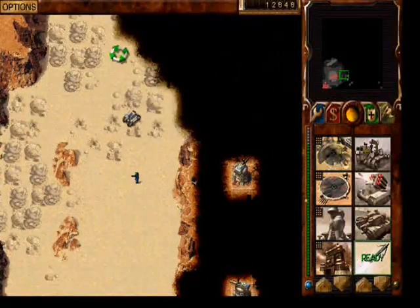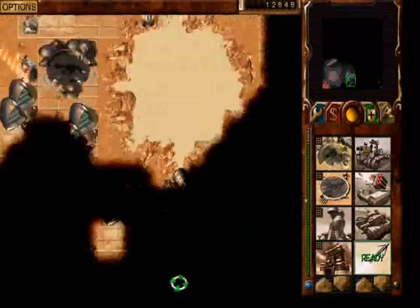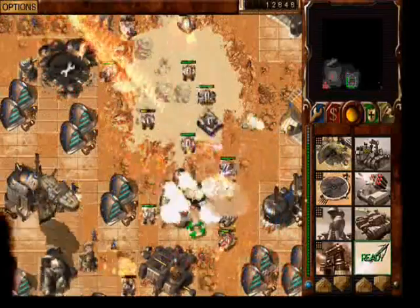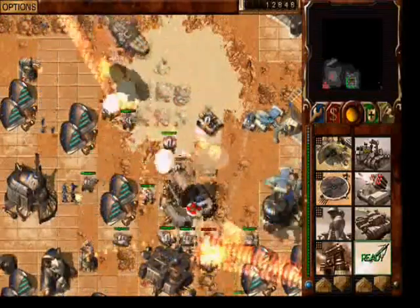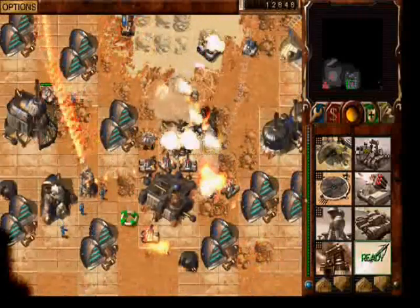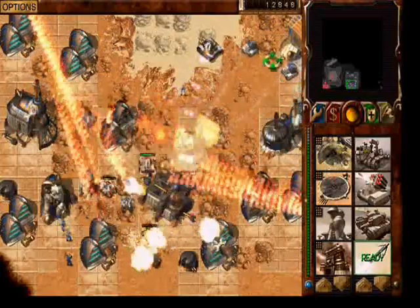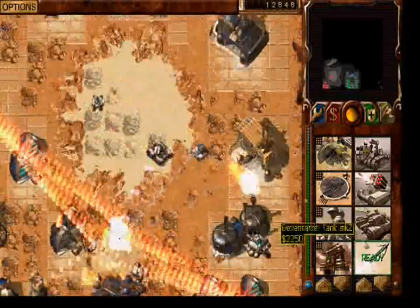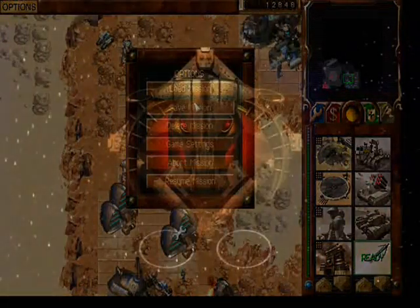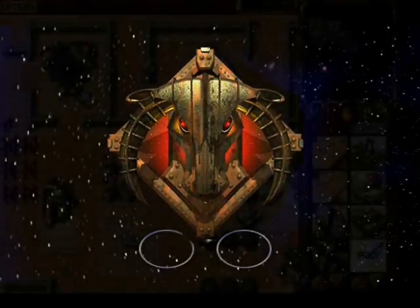We will destroy the Harkodans next door. We have conquered their construction yard, which will prevent them from building more buildings. Mwahahaha — we will conquer the rest, which will leave us the best.